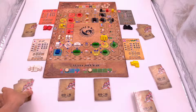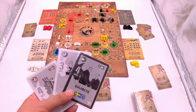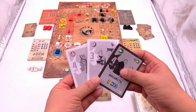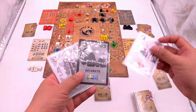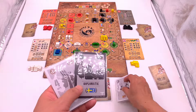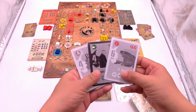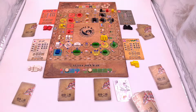Then everyone can check their cards. For Japan, for example, he has three cards and can choose one to discard and draw another one. After everyone changes one card, that completes the setup of the full game and you can start to play.